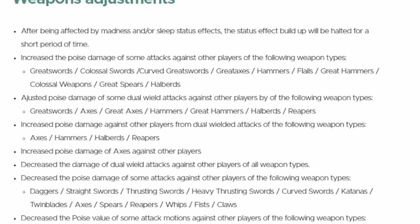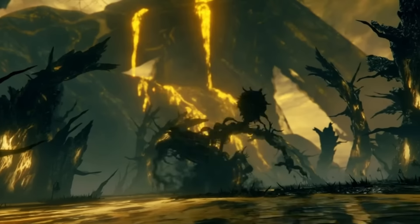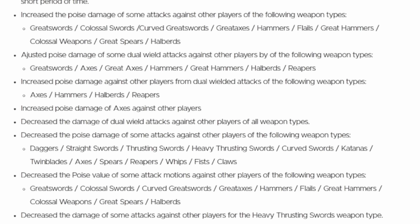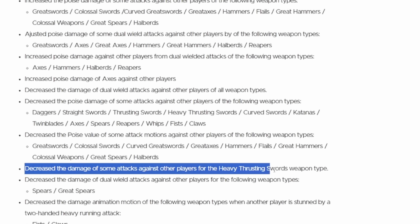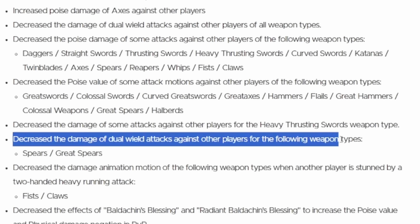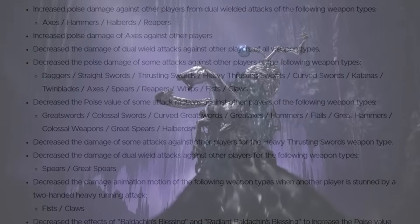They're adjusting poise damage from some dual wield attacks against other players for greatswords, axes, great axes, hammers, great hammers, halberds, and reapers. They're also increasing poise damage from dual wielded attacks for axes, hammers, halberds, and reapers. We're also getting nerfs by decreased poise damage for daggers, straight swords, thrusting swords, heavy thrusting swords, curved swords, katanas, twin blades, axes, spears, reapers, whips, fists, and claws. They're also decreasing dual wield attack damage for spears and great spears — the dual spear moveset in PvP is crazy.